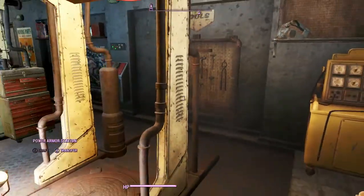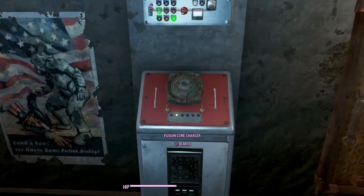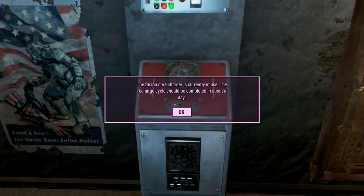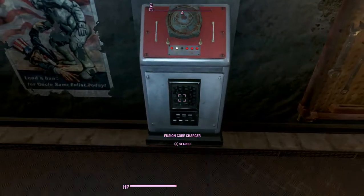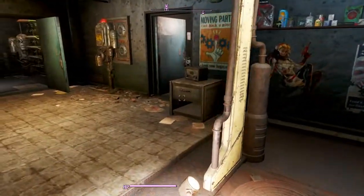Now this I thought was a pretty neat idea - a fusion core charger. Right now I have two in there charging, and it takes a day for the fusion cores to charge back up to full. You just place your fusion cores in there and turn it on up here. This is a very neat, unique idea - I thought that was pretty cool.